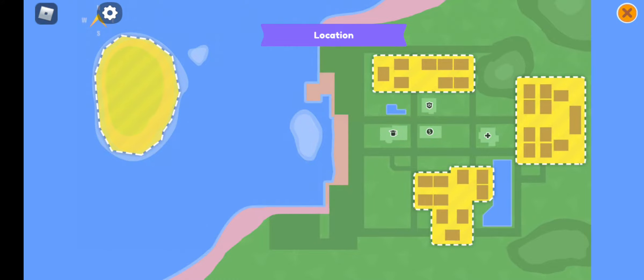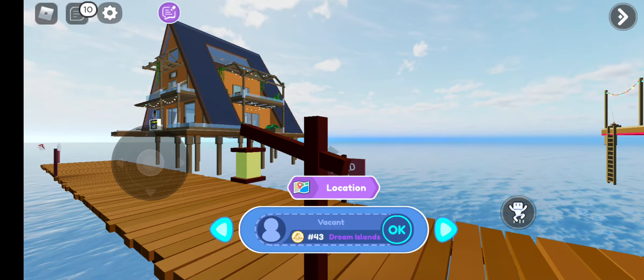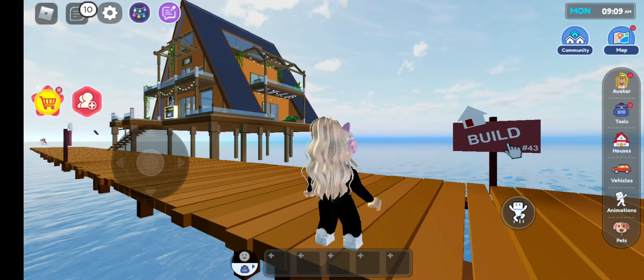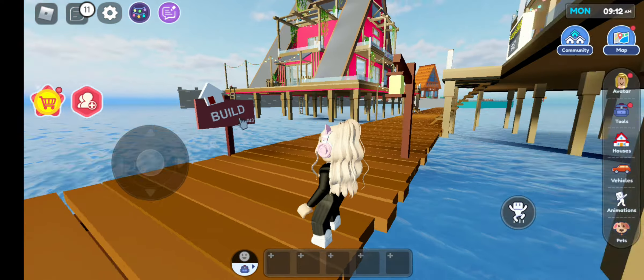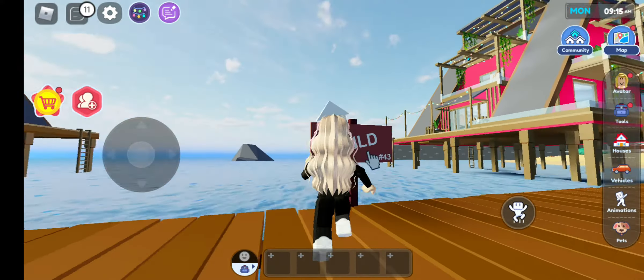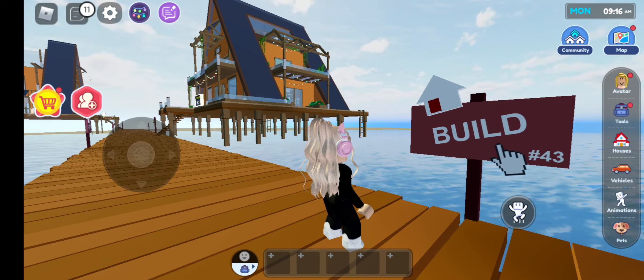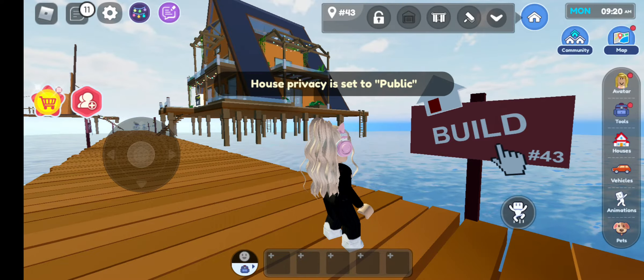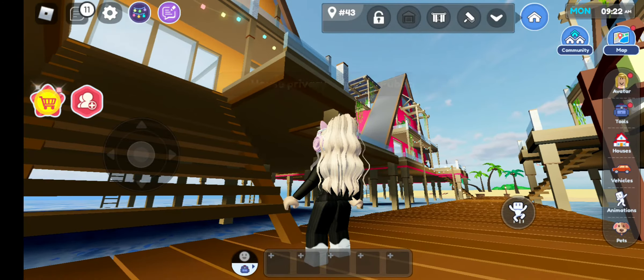I'm going through the map instead of the airport. If you want, you can come through the airport, but I came through the map. There's only one house, so let us take the house.